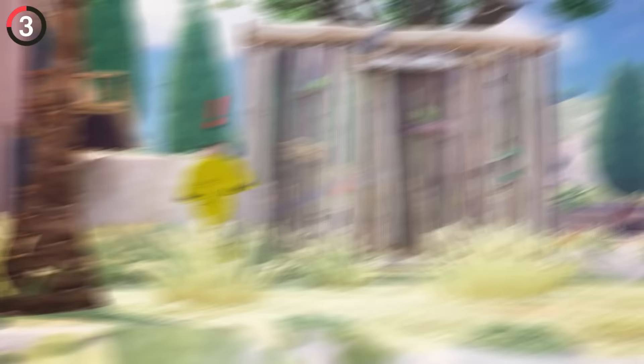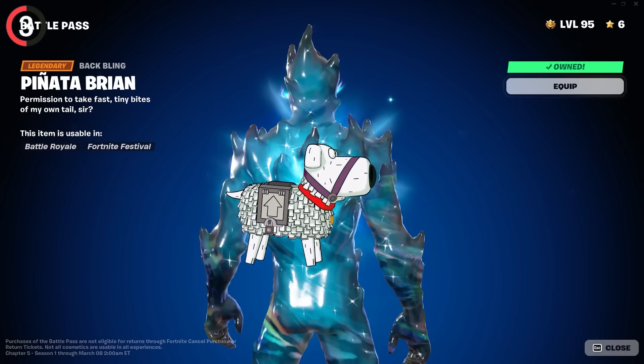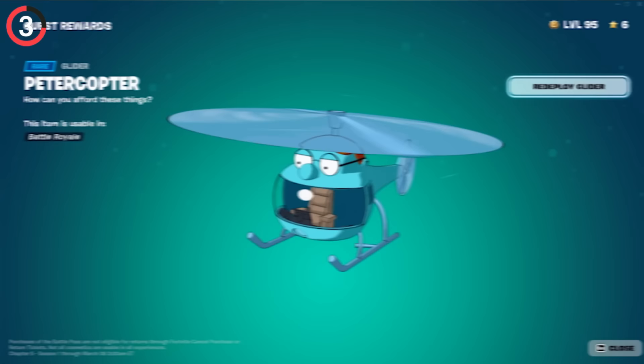Basically you're collecting these like Infinity Stones. Of course, Peter is just one of many, but he's by far the coolest with his own skin in the Battle Pass. This collab has been a long time coming, and another item you could equip is Brian Griffin — except he's a llama. Pretty freaky, but not as cool as the Peter Copter glider.